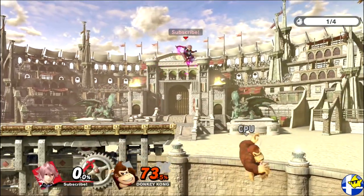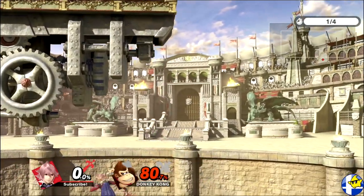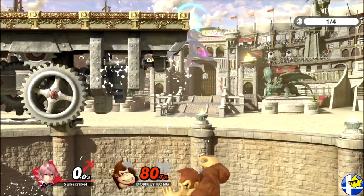If you're ever against a character with a poor vertical recovery, you can actually use this attack to gimp them by using it at the peak of your full hop, and then by buffering a double jump you can still make it back to the ledge.